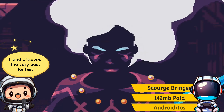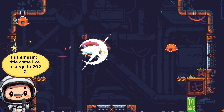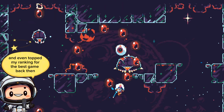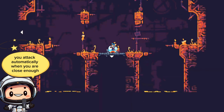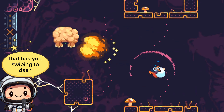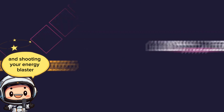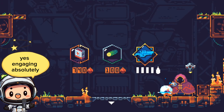I kind of saved the very best for last — Scourgebringer. This amazing title came like a surge in 2022 and even topped my ranking for the best game back then. That's just how good the game is. Even though it is an auto-battler where you attack automatically when you are close enough, it still has a very satisfying control mechanic that has you swiping to dash, swinging your sword to parry, and shooting your energy blaster. Simple looking? Yes. Engaging? Absolutely.